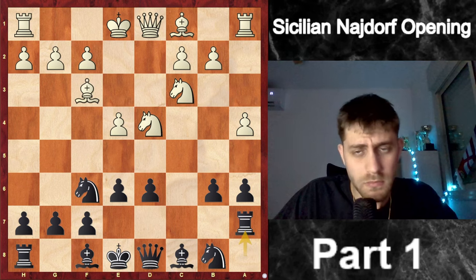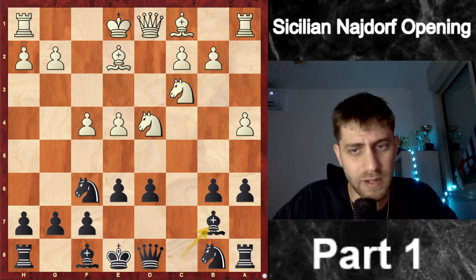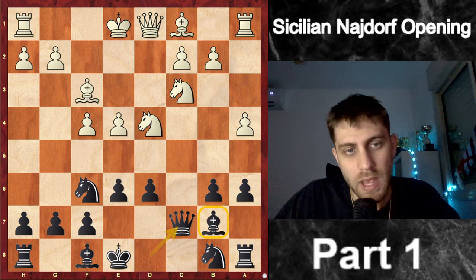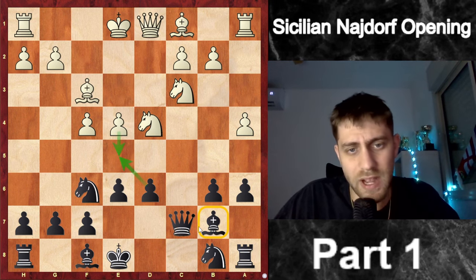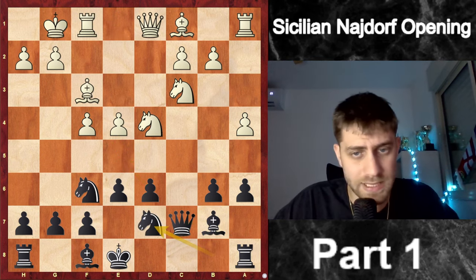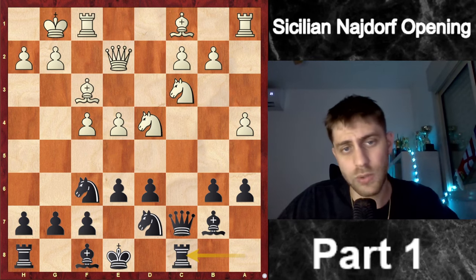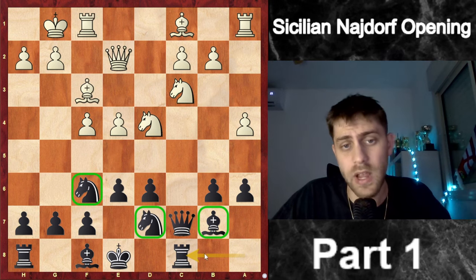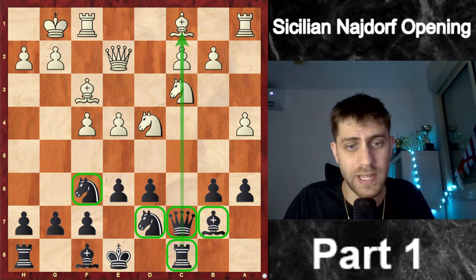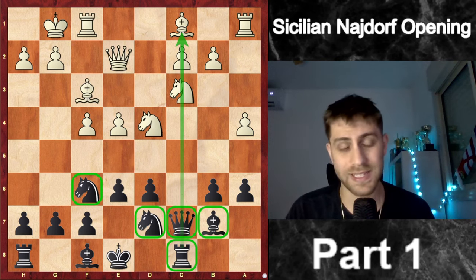My opponent didn't play Bf3 but instead played f4. I responded with Bb7, then Bf3, then Qc7 — covering the bishop on b7. Now e5 doesn't work because after dxe5 we protect the bishop on b7. We castle, then Nbd7, Qe2, and Rc8 — bringing another piece into development. The queen on c7 and rook on c8 work together beautifully on the c-file, which is very important.